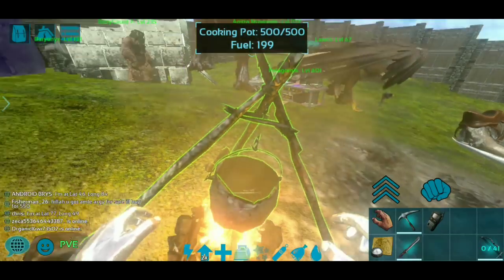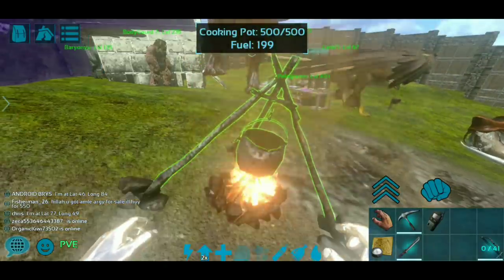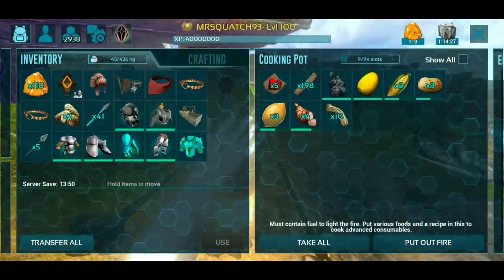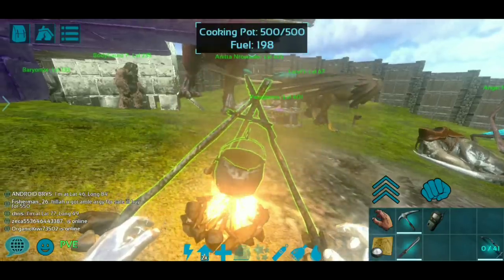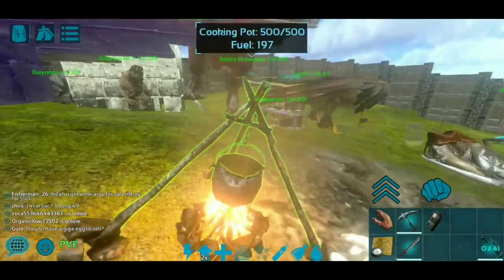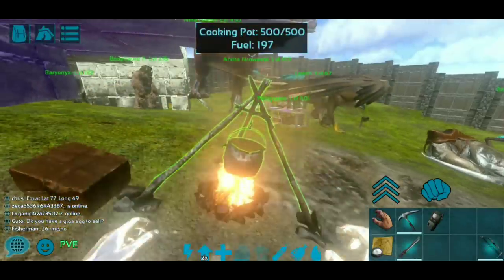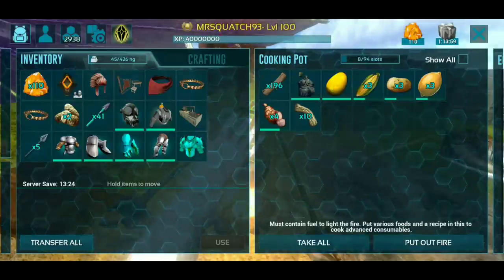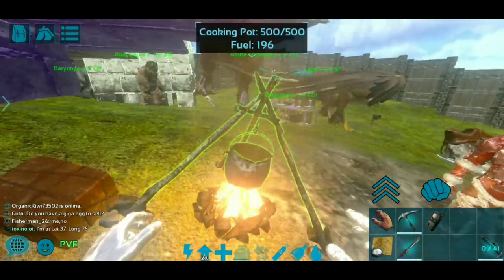Now we hit light fire. Oh wait — forgot the fiber. We need the fiber! Put the fiber in there. Unlight, light again. What am I missing? That should be everything. Water, Griffin egg, centrinal, savroot, longgrass. I could have sworn that was everything. That is not working. Is it because this is in here? Maybe I should drop that out? Let's turn the fire off and back on again. I must be missing something — give me a second to go look at the list. I'll be right back.